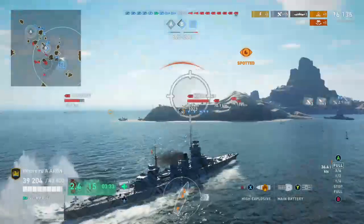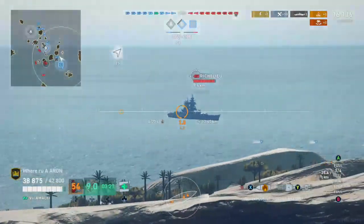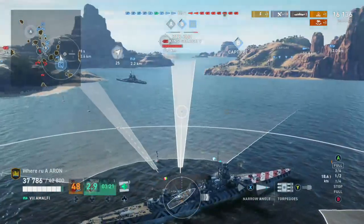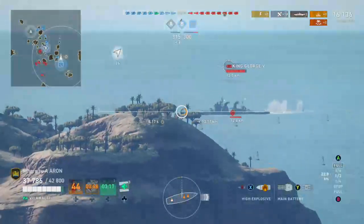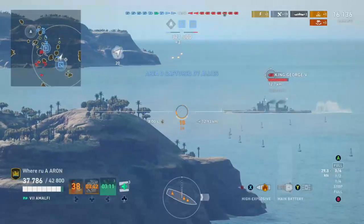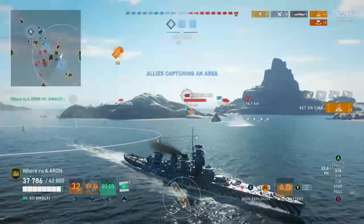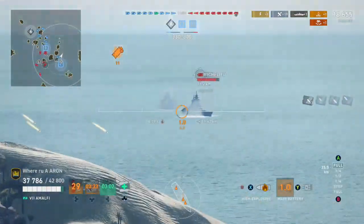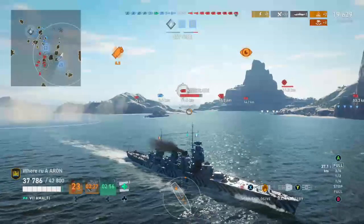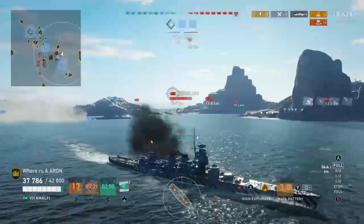I'm gonna use our smoke to get out of this situation. The Ogna boy has pretty long-range torpedoes; I just don't know the speed on them. We're gonna go ahead and get into our retreating role — you need to be effective in terms of hiding and drawing ships away from where they're meant to be. We'll try to draw them away from the middle so they group up on this side.